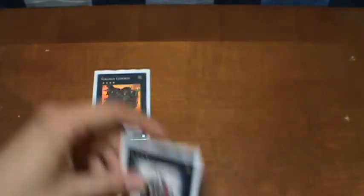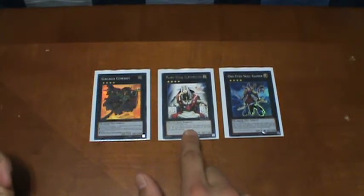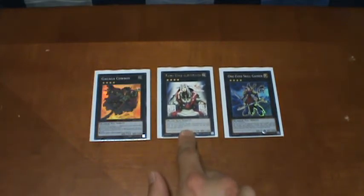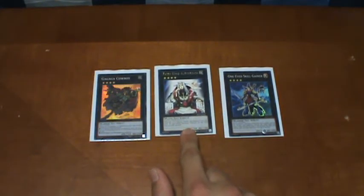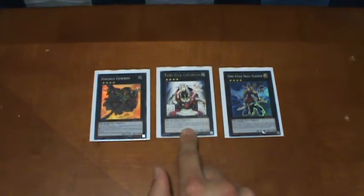The XYZ cards I have for this deck are: Gagaga Cowboy, Fairy King Albverdich, and One-Eyed Skill Gainer. You may wonder why I have Fairy King Albverdich — it's a plant type — but it's good because for all non-Earth monsters, when you remove a material from it, it lowers their attack and defense by 500. I know that almost half, or even most monsters, are Earth attributes. But there is a slight chance I might face a monster that isn't, and if I wanted to lower its attack a little bit more, this would be really good in combination with Rocket Warrior. I can use this, attack the monster, not take any damage, decrease its attack even further, and then destroy it with whatever monster I choose.